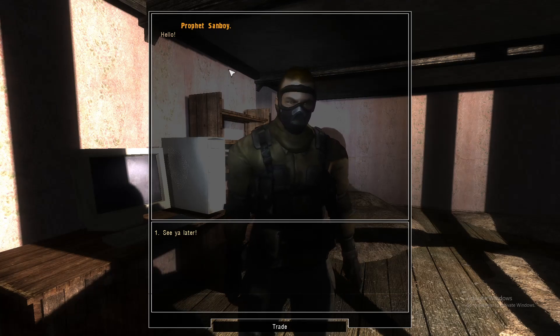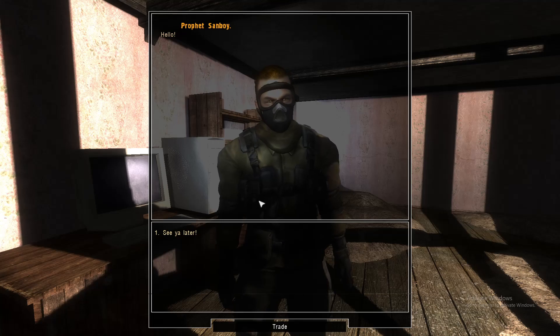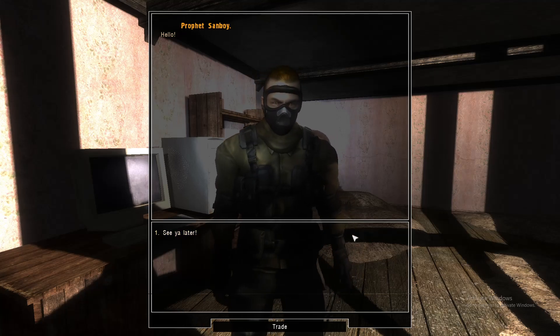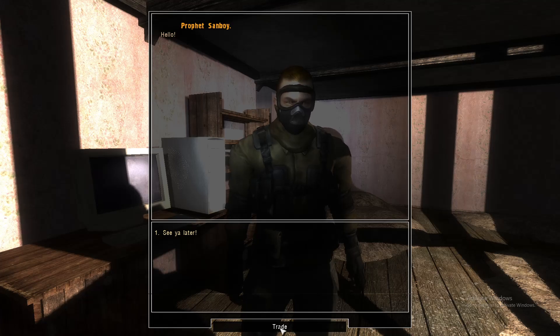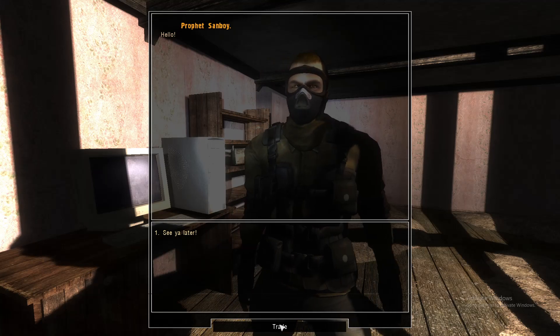There may be some dialogue options once you meet him. You're supposed to press golden spear oncoming, and once you do that, you have the ability to trade with him by pressing the trade option right here. And in here, you'll actually find five semi-unique artifacts.